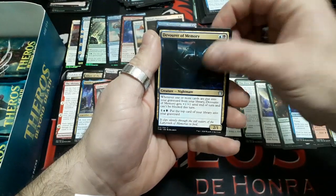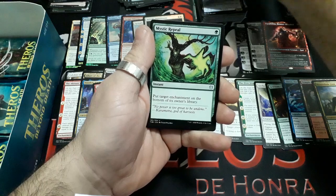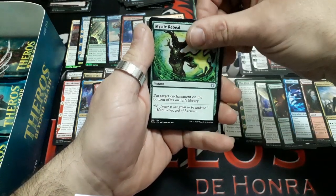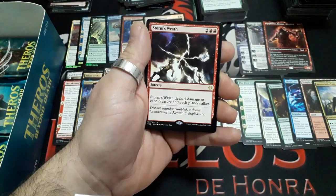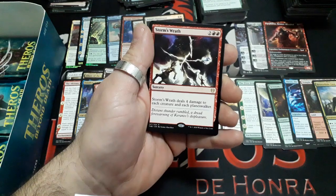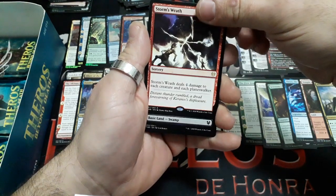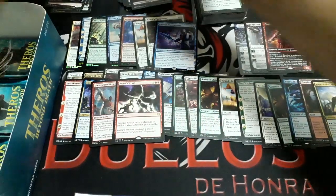Booster twenty-three: Devourer of Memory, Furious Rise, Mystic Repeal. And our rare: Storm's Wrath — four drops. Storm's Wrath deals 4 damage to each creature and each Planeswalker. Very interesting card. We have a Swamp and a Publicity card.